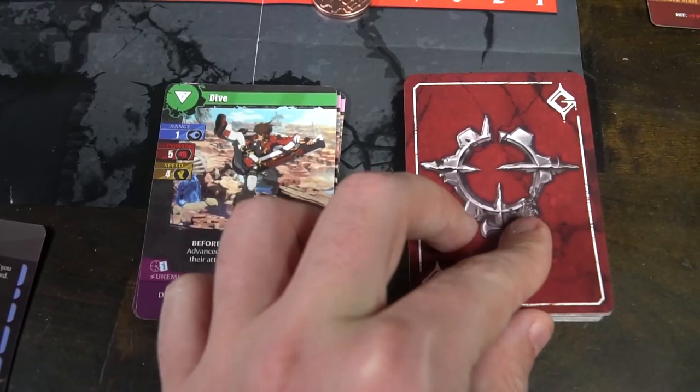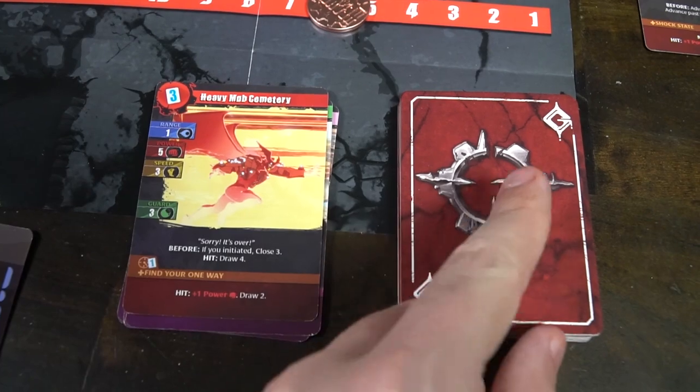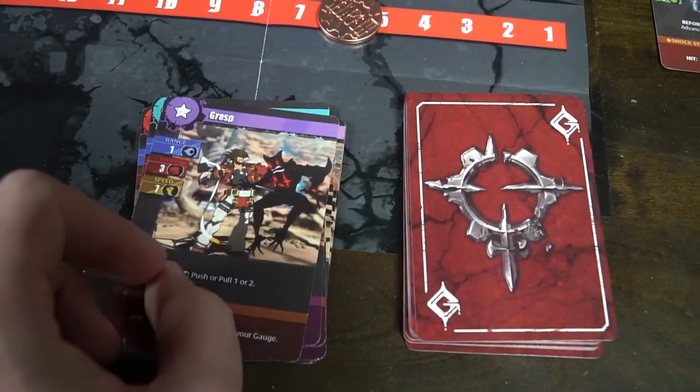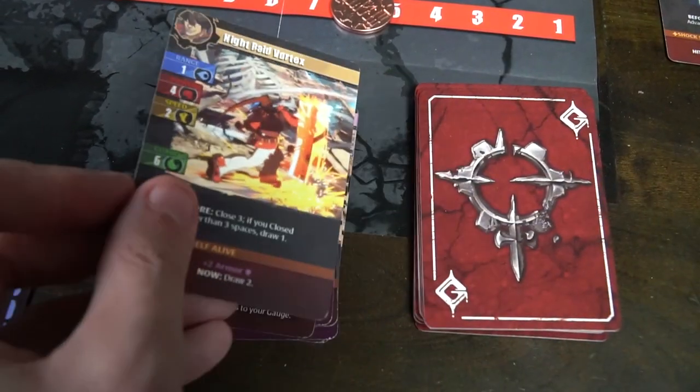Next, you're going to have a special effect. Usually these cards will say something like 'on hit,' or 'continuous,' or specific traits like ignoring armor and ignoring guard. When you cast this card, you'll be checking the speed to see who goes first, checking the power to see how much damage you do, checking if your opponent has defense, and whether you broke their guard.